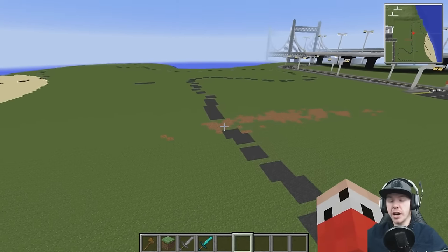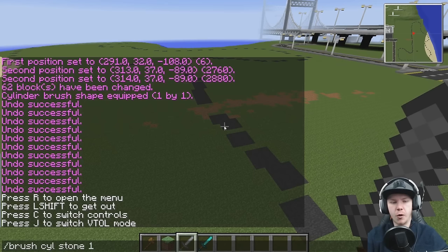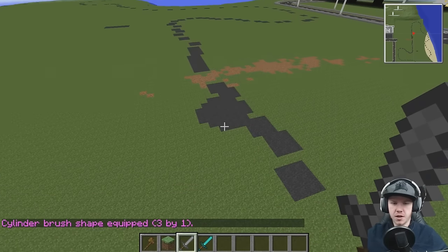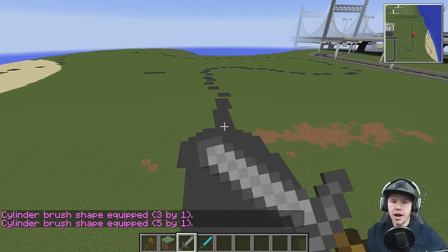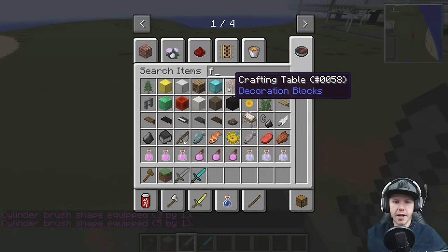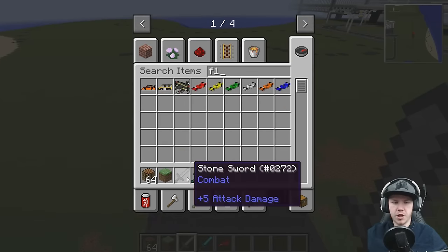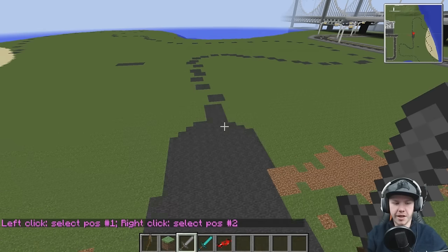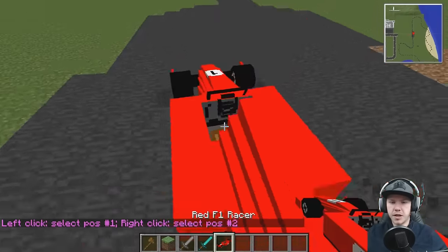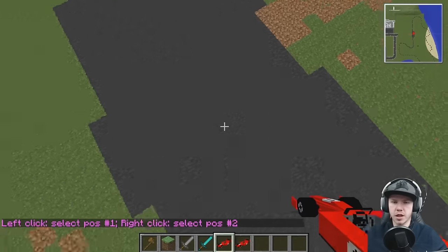So let's try and work out a road width. The tarmac is a great texture for the pathway. Let's try three — not wide enough. Let's try five. I think that's somewhat wide enough. If you imagine, we could definitely fit two cars in there — a hundred percent. Yeah, so that's the width then.